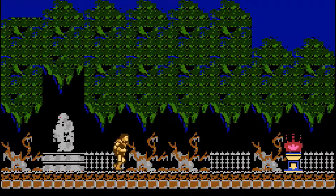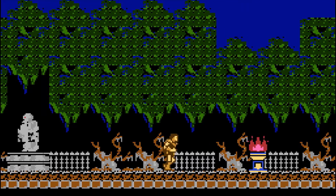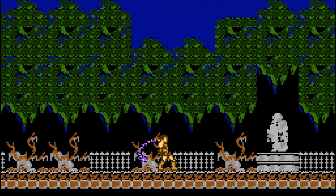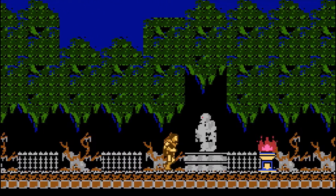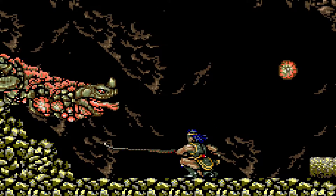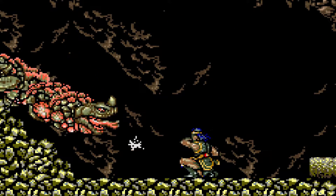Usually in Castlevania gameplay, you get two upgrades for the whip. You start with the Vampire Killer, the upgrade to that turns into the Morning Star, and then the upgrade to that is the Lady Pleaser itself — the Extender — which gives you a longer whip. In this game, though, you start off with the Vampire Killer in its most basic form, the Leather Whip, and then you get the Morning Star.